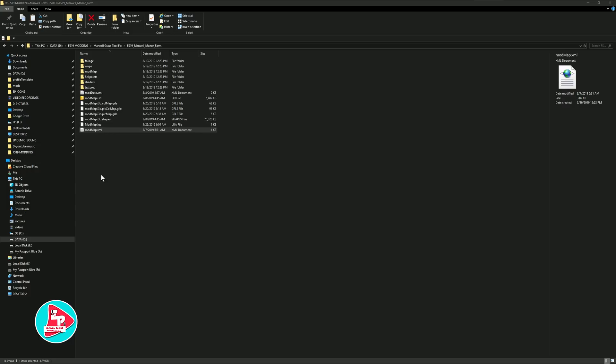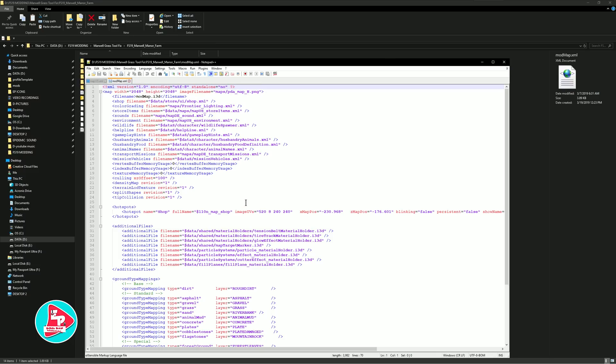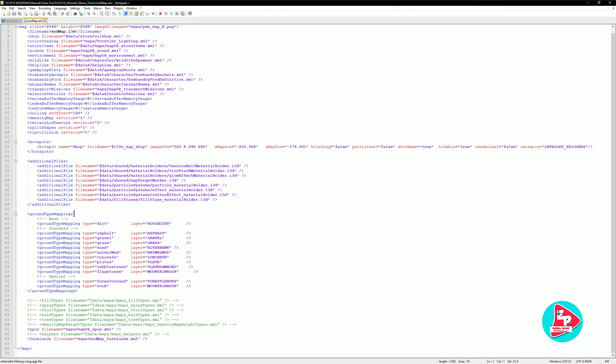Right click, open with Notepad++. If you don't have Notepad++, I'll leave a link down in the description — download it. It's much better than the Windows editor. So once in here, let's get this full screen. You're going to go down to ground type mappings and you're going to be putting a line of script next to anything that says grass. So like on the Giants map, there's grass, there's grass underscore rough, so forth and so on. But anything you want to paint grass, you have to put this little script down here.